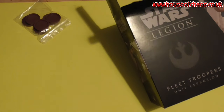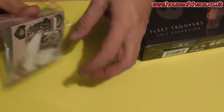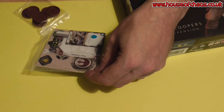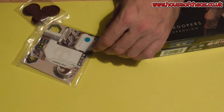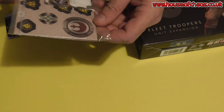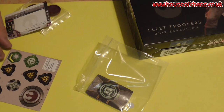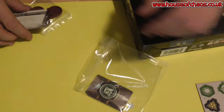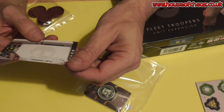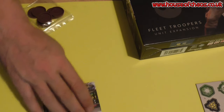Let's dig all this stuff out. Now once again, as with all Fantasy Flight tokens, one of the tokens has already fallen out — saves me a job later. Fleet Trooper unit card. Ready one, which is that special rule they've introduced.